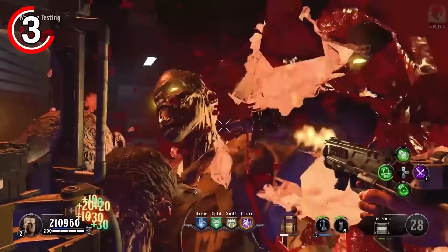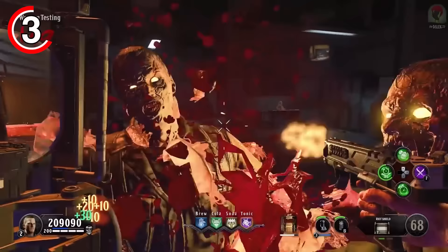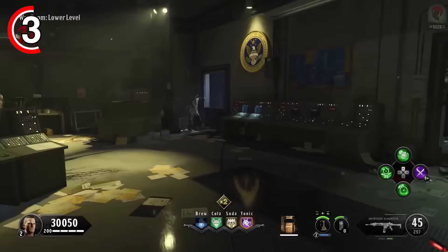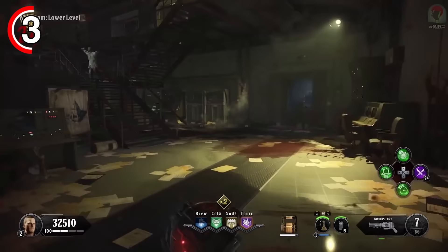Talking about one of the worst Easter eggs, let's talk about one that takes 12-plus hours to complete — and that is the main Easter egg on the zombies map Classified. A main Easter egg quest typically involves a lot of steps, a lot of the map's mechanics, weapons, map details, and so much more. And whilst they're usually hidden well, there's always some hints towards it. But Classified doesn't follow those rules because the only main Easter egg is to simply hit round 150.